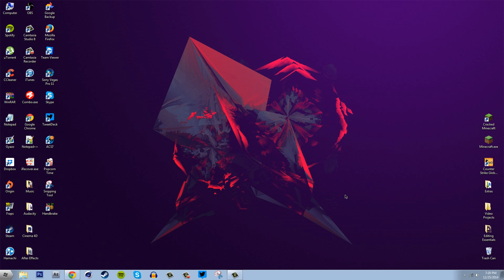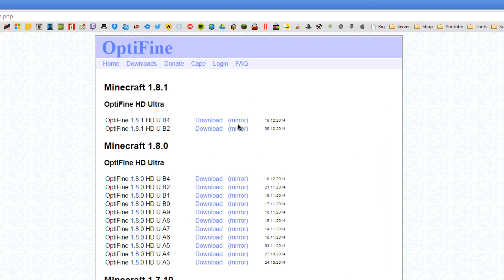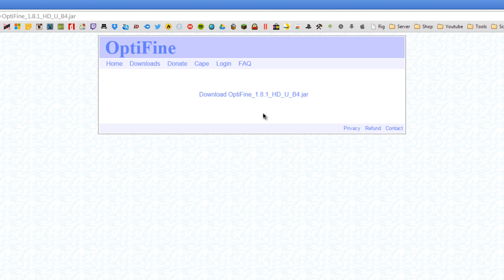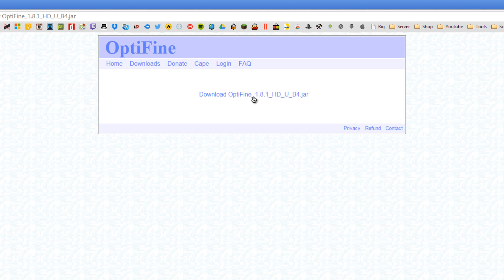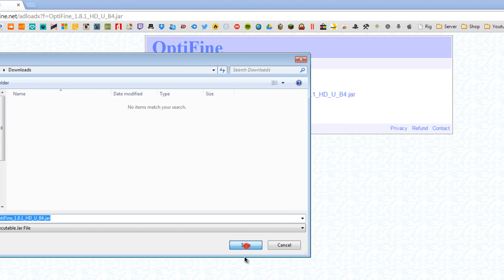The second method will be the most beneficial — we're going to be installing a mod called Optifine. A lot of you may have already heard of it or have it installed, but if you don't it's very simple to get. Open up your browser and go to the site linked in the description. Click where it says Mirror under the latest build for 1.8.1, or whatever the latest version is at the time you're watching this, and once you arrive on the page click the download link and it should download Optifine.